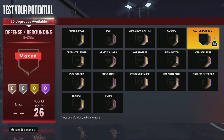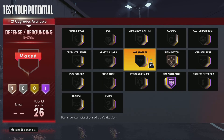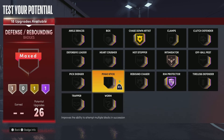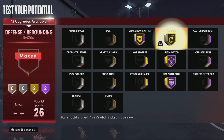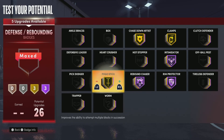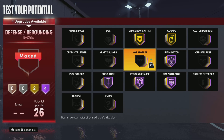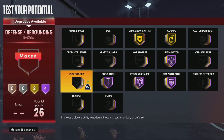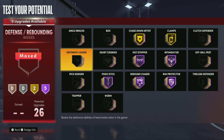You got 26 defensive badges — you gonna go crazy. Hall of Fame Rim Protector, Chase Down, Hall of Fame Intimidator, Rebound Chaser on Hall of Fame, Pogo, and you still got more badges to go. Hot Stopper — you're good right there. This is a fire build and I definitely got some more fire builds coming for y'all. Don't forget to like, share, and subscribe.